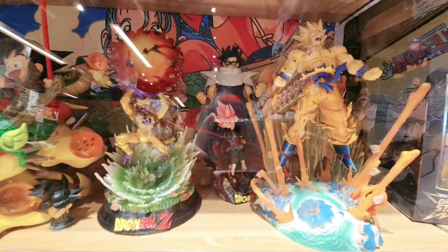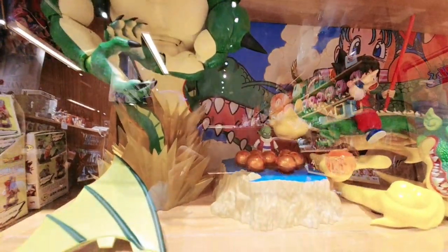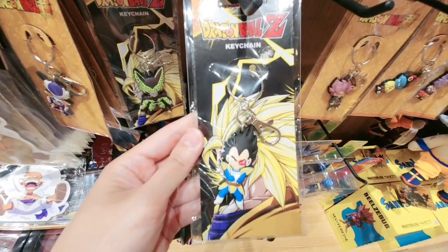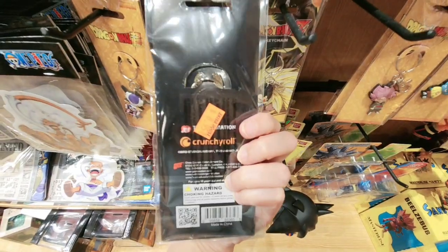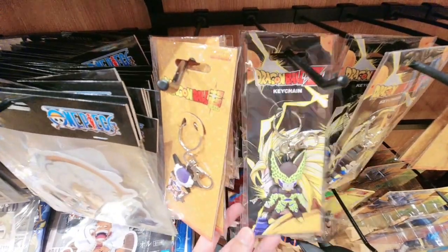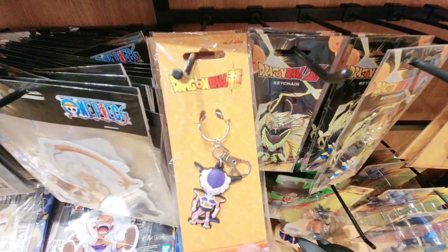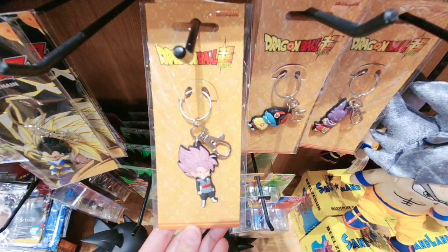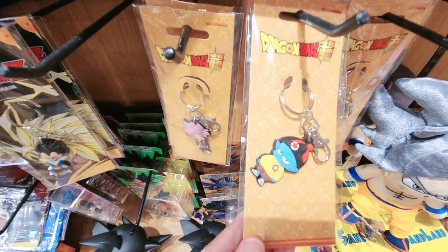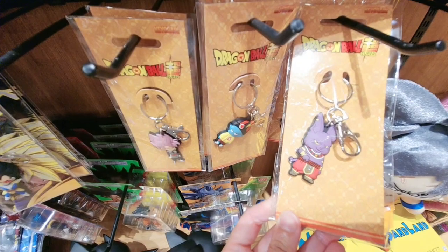I do not like to collect ball figures. Over here are some keychains: Vegeta keychain, Cell keychain, and I forgot his name — and Trunks keychain. This is Emperor Pilaf keychain, and I forgot the name for this one.